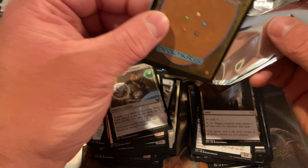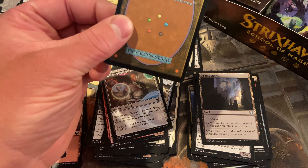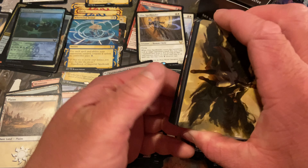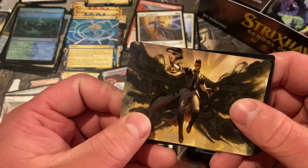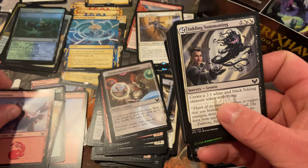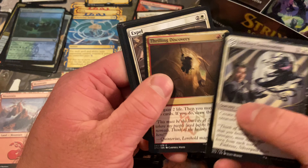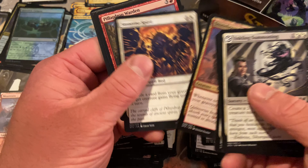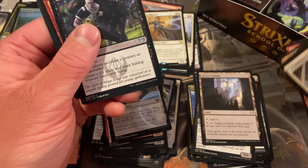I'm thinking we got a set card finally — first one like six or seven packs in. Oh no, we got Triplicate Spirits again. Does that count? I don't know. Every time I see that — just take it out.